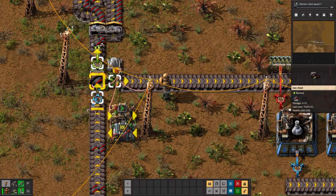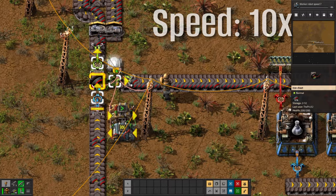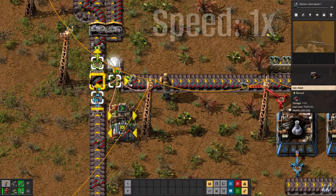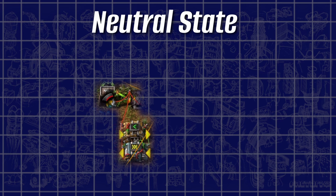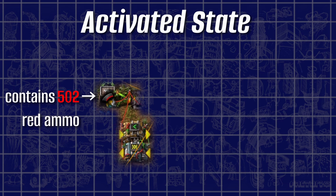Demonstration in 3, 2, 1, GO! Don't worry — here's what's happening in detail, again split into 3 states. First, the neutral state. This occurs when the item count of the red ammo is somewhere below or equal to 500. It stays inside this neutral state until the item count inside the red network goes over the maximum threshold — that being at least 501 or higher. Here we transition into our next state: the activated state.